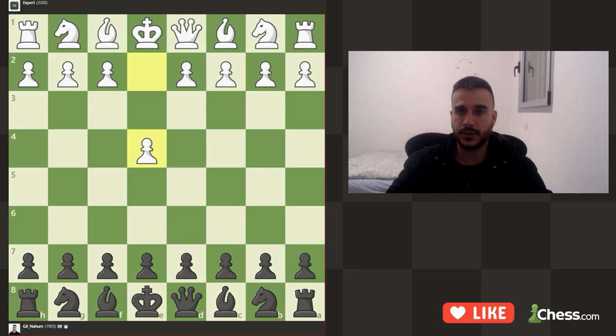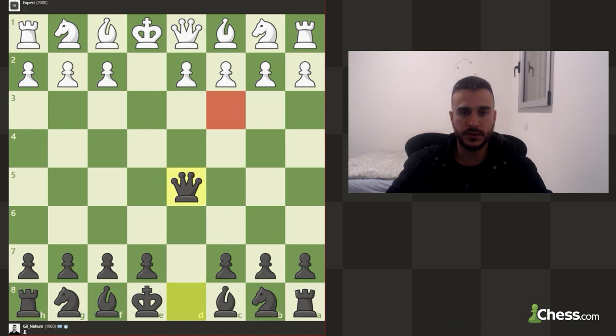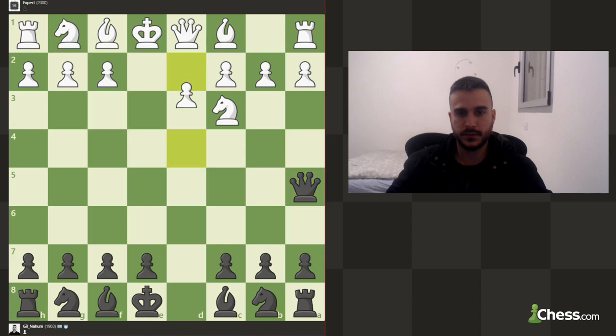We are playing against a 2000 ELO engine. Let's go with the Scandinavian defense. Let's take with the queen. Knight c3, and d4. Knight to f3 is next, probably. Let's go knight to f6.